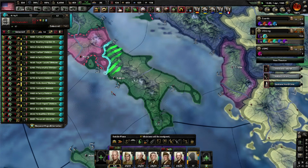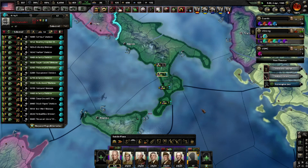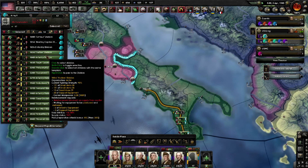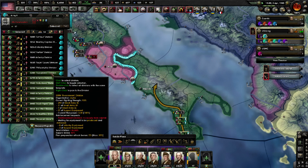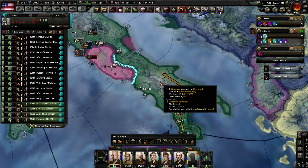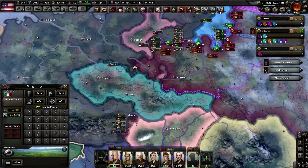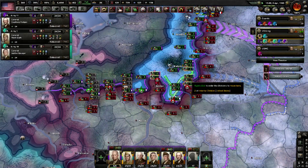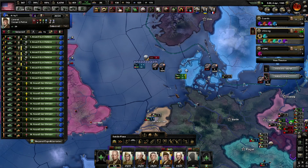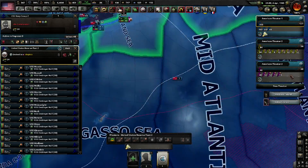The dev diary continues on explaining why desyncs happen. Again quoting: so what can cause an OOS, or out of sync? This is where it gets tricky and it's pretty much always a new reason when the problem appears. Some good candidates are multiplayer sessions between different platforms, because underlying code libraries can behave differently in some cases. Other common reasons are multi-threading — we thread a lot of our code, yet to stay in sync we must assure that events still happen in the same order on all machines. This can also be small issues like touching illegal memory that can alter the game state in an unplanned way.